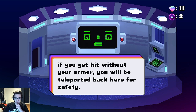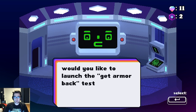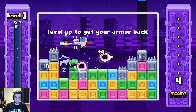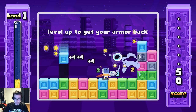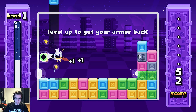If you get hit without your armor, you'll be teleported back here for safety. Always get your armor back by collecting stars. Okay, that is what I expected. Would you like to launch the get-armor-back test program? Sure - level up to get your armor back. Is this just a tutorial? I don't need a tutorial, I'm a beast. Let's see though - maybe this is unlocking something for me. Maybe I wasn't already doing that.